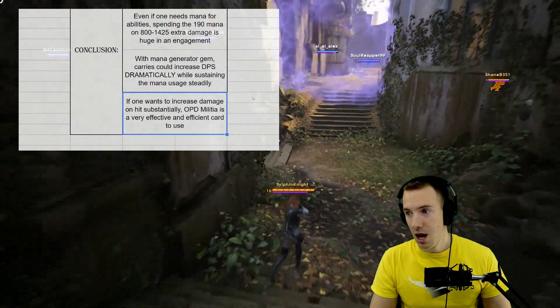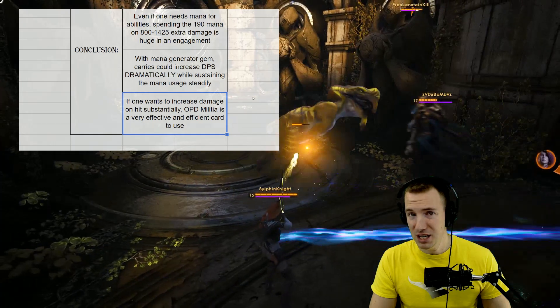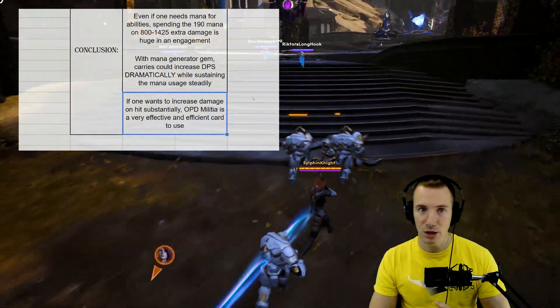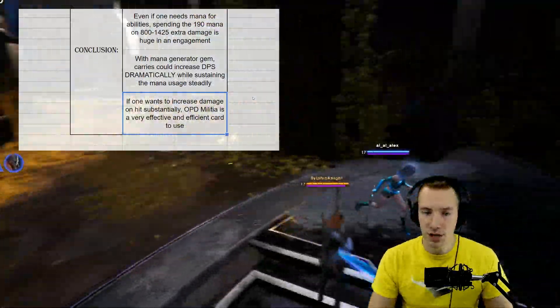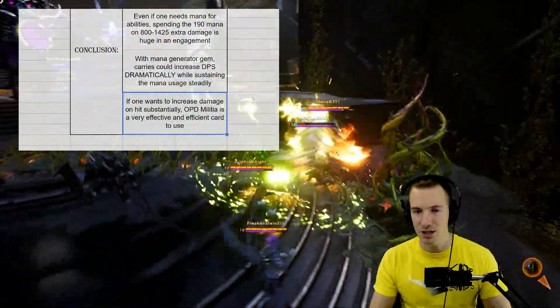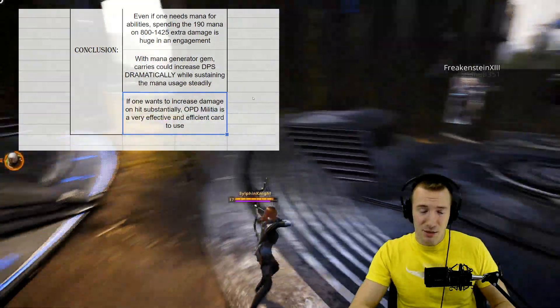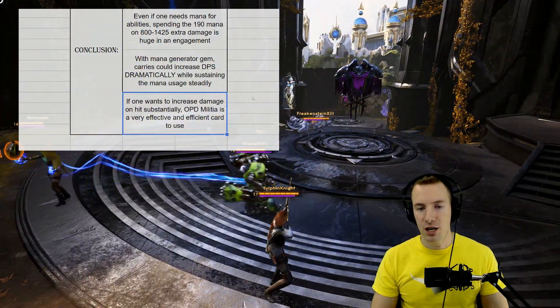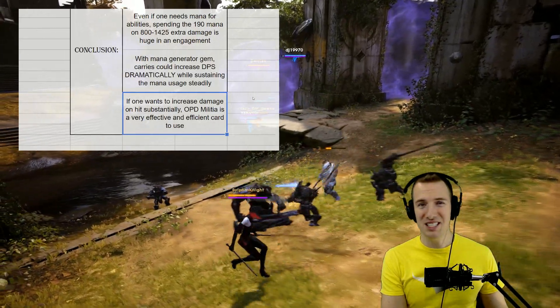They nerfed it and buffed it at the same time — I'm really impressed. In the early game you're not going to snowball with it as much, which means get your normal carry deck going and then transition into OPD. Personally, I would get Shadow Golem, Overclocked Droid, and Nitro Boost first, then swap out Nitro Boost and go for OPD Militia with Heavy Hitter. You want that attack speed to really synergize with OPD Militia. Essentially, don't go straight for OPD Militia anymore — curve into it in the late game to be super effective.